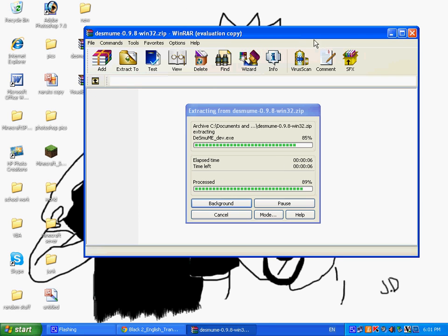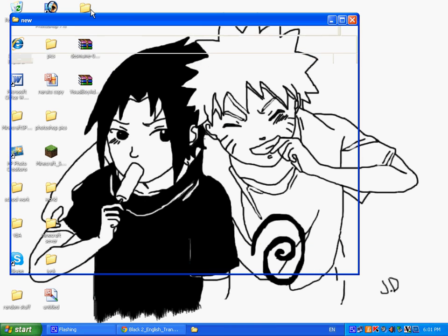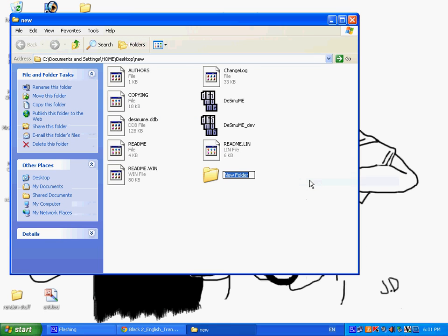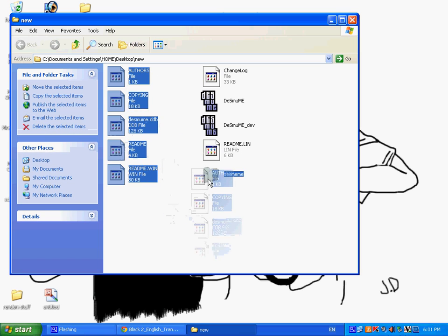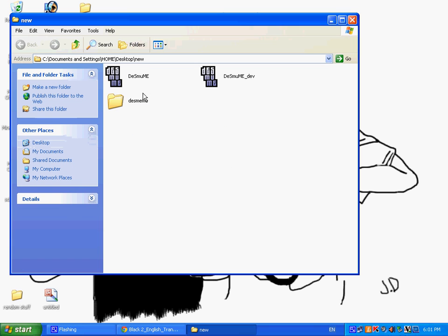It should be finished extracting in just a second — and as you can see, it has. Now if I go into the new folder it will all be there. Just make a new folder inside and call it Zoomy, and that's your program that you're going to use to start up.